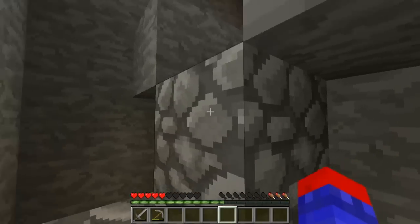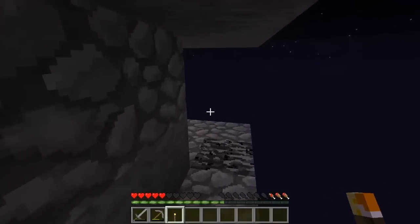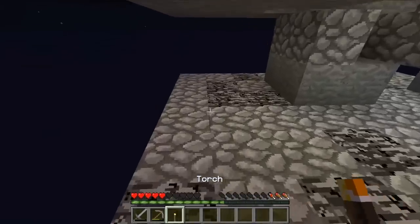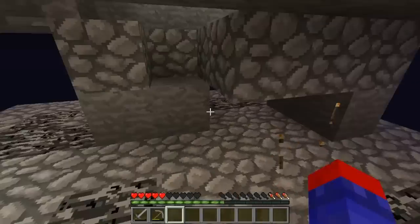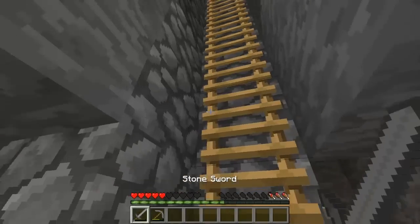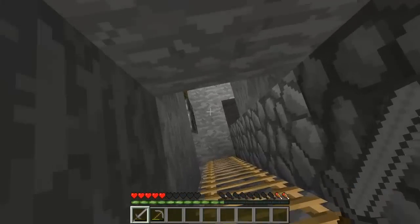I need to make sure nothing spawns down here - I know nothing has spawned here before, but I don't want to find out if they can. Let me just put two torches - one there and one here, it covers more area. Hopefully nothing will spawn here. Back to the pillar - hopefully nothing up there will kill me. Nothing spawned - that's actually really good.